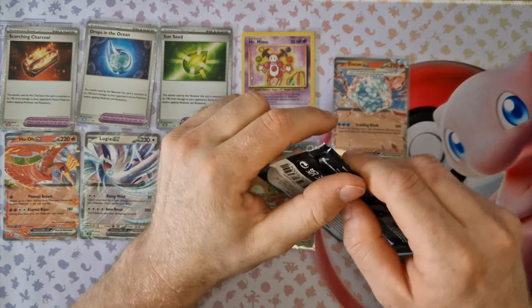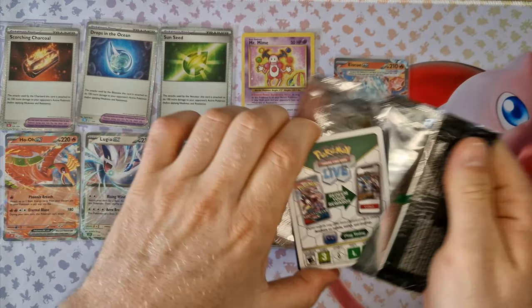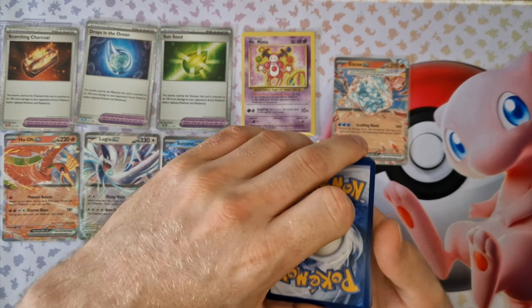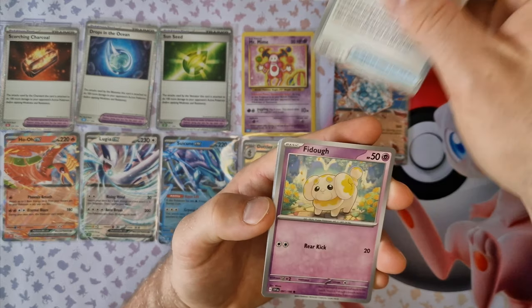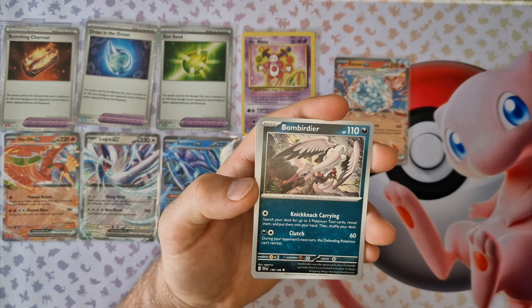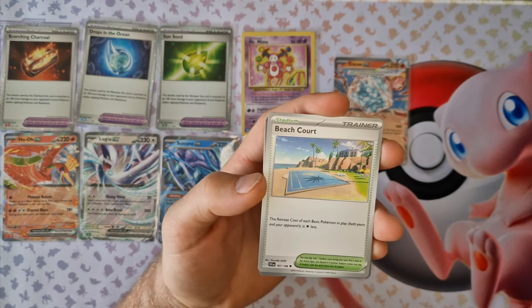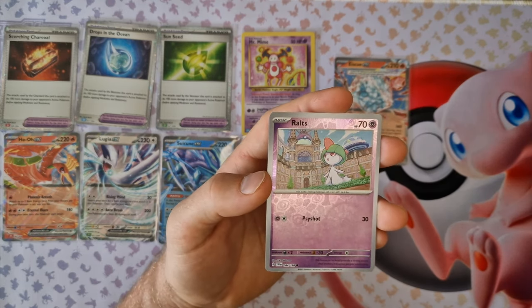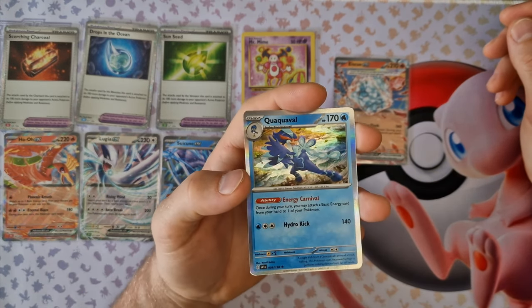Now we can check the last booster for this video, and on this box — Energy, Chansey, Rare Candy, Fidov, Didini, Bobiri, Hypno, Beach Count, Machif. Now Rolls, and last card — Guajcavla holo, okay.